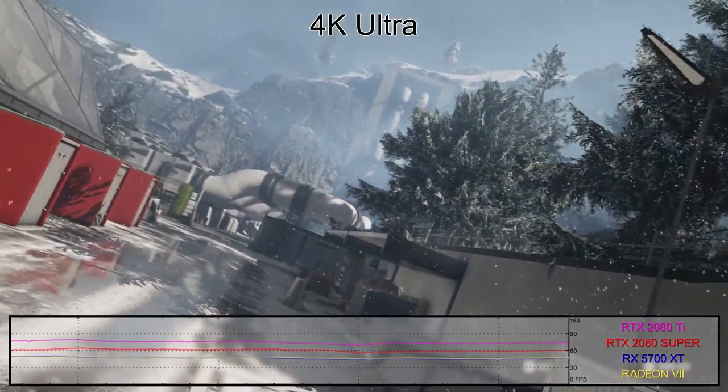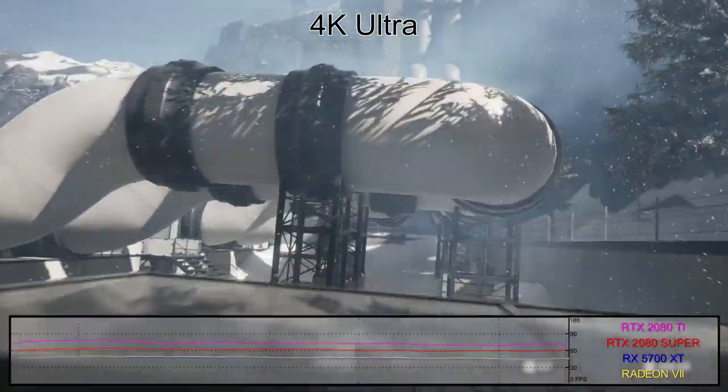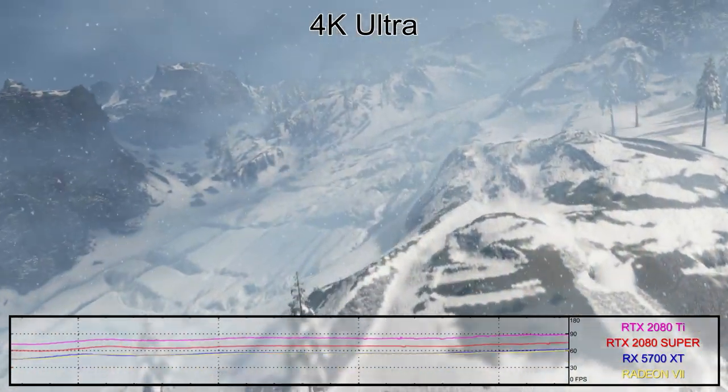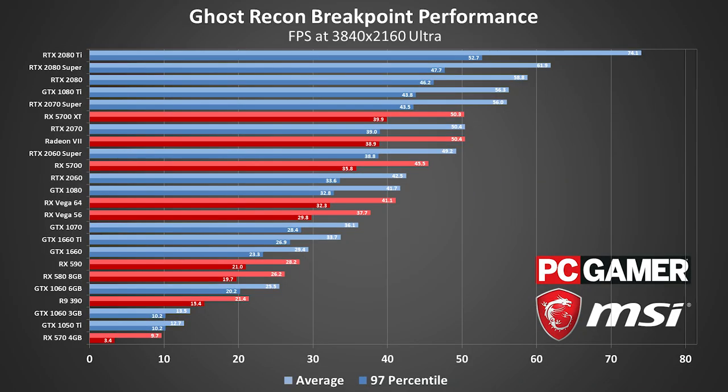The Radeon 7 does a bit better at 4K, but it still can't beat the newer RX 5700 XT, which performs respectably if not amazingly. An unfaltering 60fps is out of the question, even if the RTX 2080 Ti comes close with its 52fps minimum, but one of Breakpoint's bright points is that so many cards can handle at least 30fps at such a punishing resolution — considering how underwhelmingly it runs at lower settings, we did not see that coming.